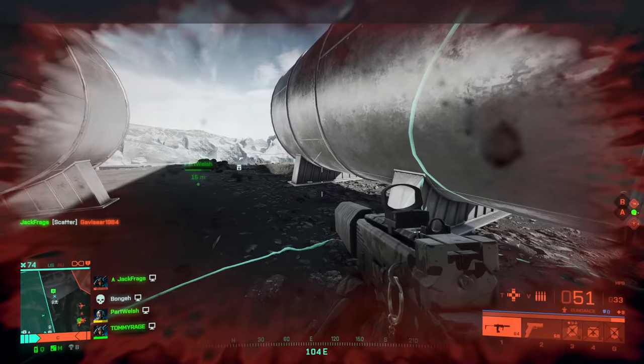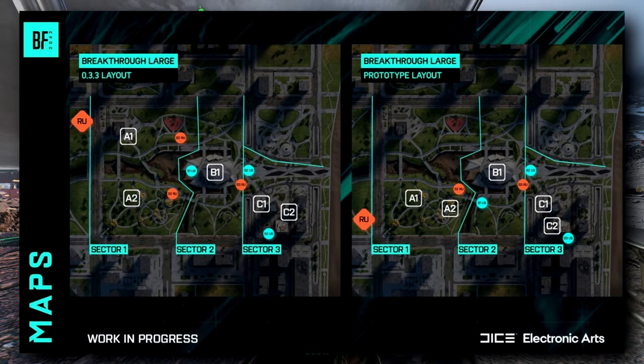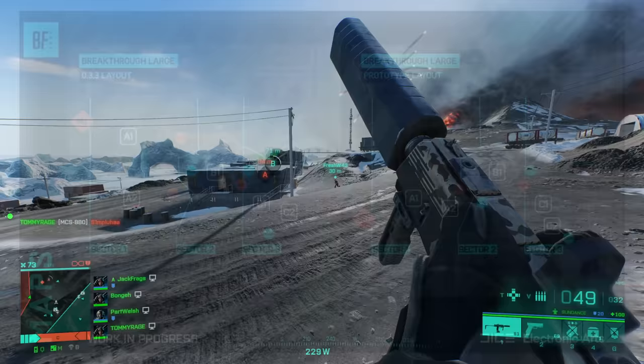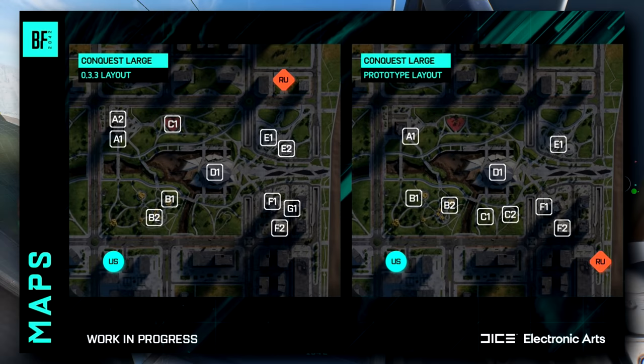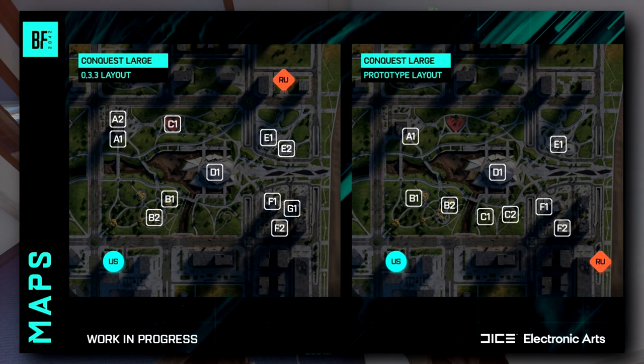They've provided examples of how they're changing things, including a prototype layout of Breakthrough on Kaleidoscope. The attacking team spawns have moved to the south, A1 and A2 are now in line with each other down a funnel, B1 stays the same, and C1 and C2 have moved off the rooftops — making for a much more linear experience. For Conquest on Kaleidoscope there are also big changes: the gimme flags are now one flag each rather than two, so A1/A2 becomes just A1 and E1/E2 becomes just E1. The flags around the park area have been reduced to two in the southeast corner, while the central building flag stays. It looks much more linear and focused, though the north of the map won't see much action.